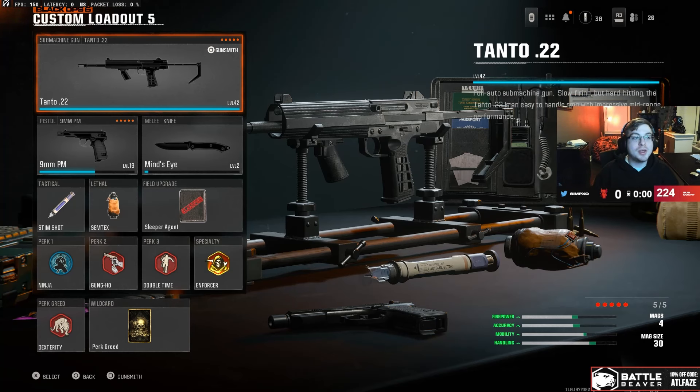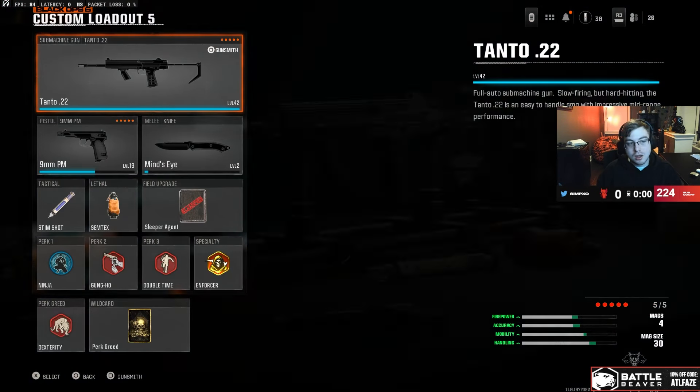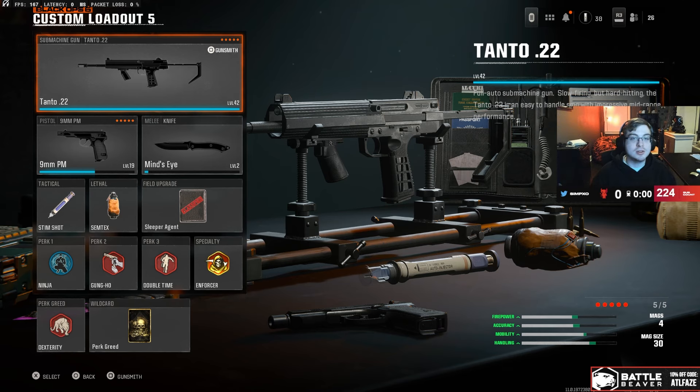What's going on guys, it's FaceSimp here and today I'll be giving you the best Tanto submachine gun class. This is the new sub of the second week of the beta. Honestly it kind of hits like a truck but it shoots kind of slow, so it's kind of a give-or-take situation. Without further ado, let's get right to the class.